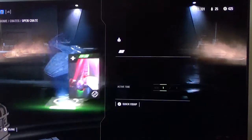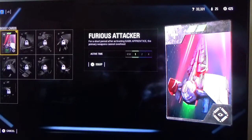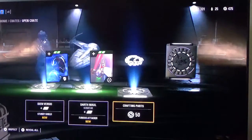Darth Maul's ship — quick equip that. For a short period after attacking the Dark Apprentice, the primary weapons cannot overheat on this ship. Fifty crafting parts.